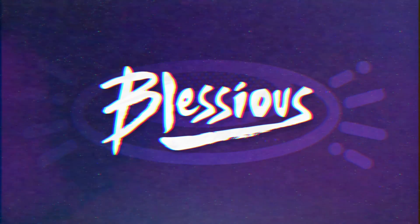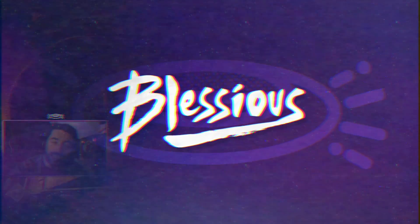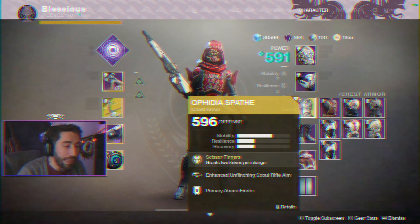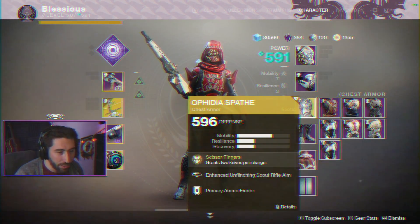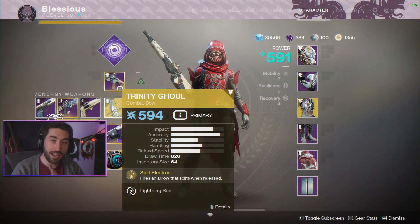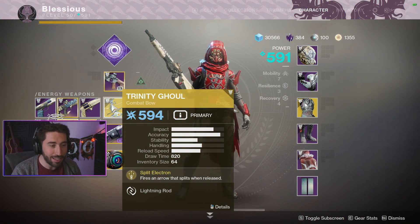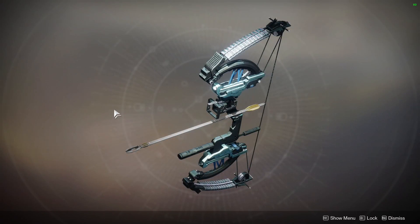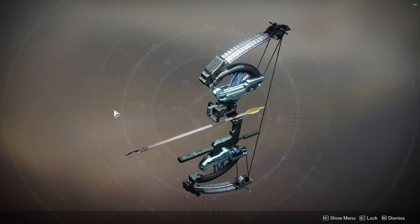Yo, what's going on guys, welcome back to Destiny 2! Today I got really lucky — within 10 minutes of each other I snagged two exotics: Fittispathy (or however you say that) and then the Trinity Ghoul. That's what we're gonna be looking at today. This thing is freaking sexy — I don't have any ornament to make it look extra cool.